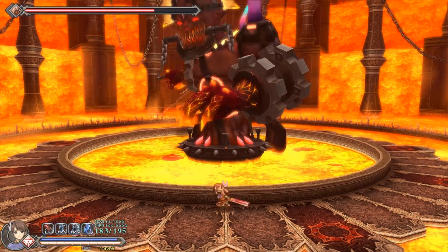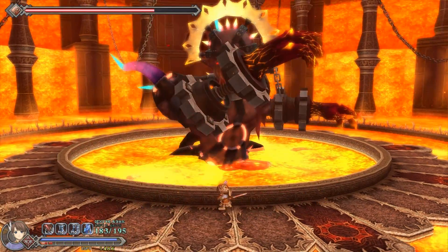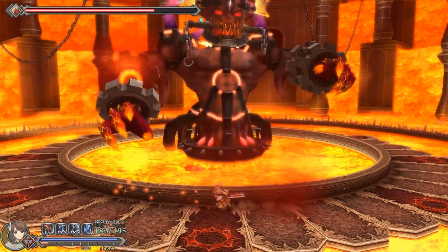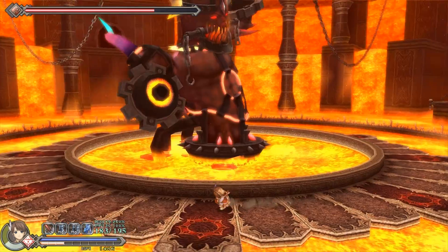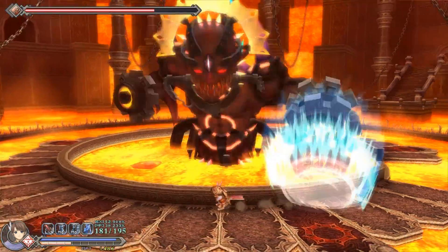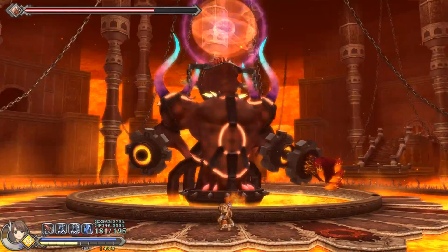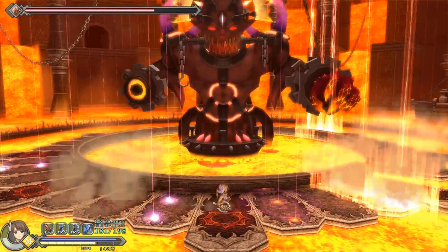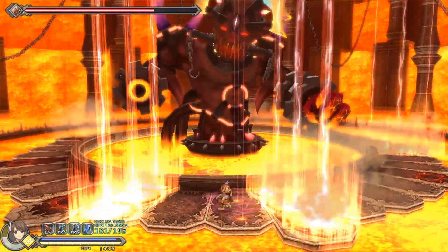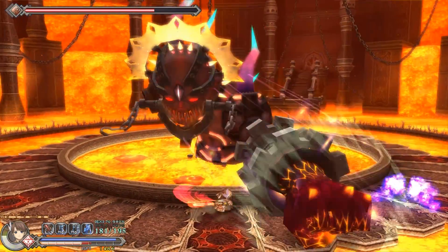Another move the boss has is he will slam his fist into the arena, causing the tiles to submerge in lava. Jumping toward where the fist lands will make it easier to avoid going into the lava. He will also do this move after he drops below half health, and some tiles will never come back up, giving you less room to maneuver. The boss also has a move where his hand will chase you around the arena and destroy the tiles behind you, but simply running away from it is easy enough. The final move while he still has his hands is he will call lasers down from the sky onto multiple tiles.